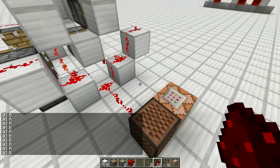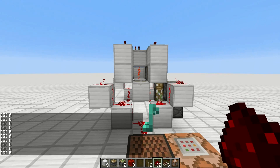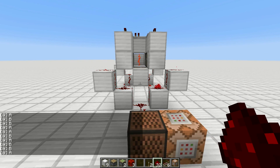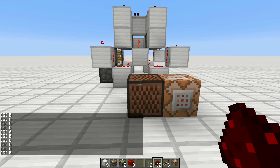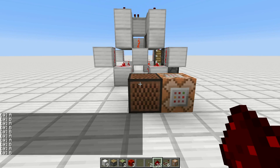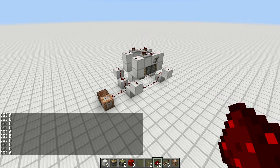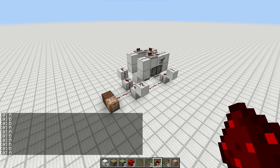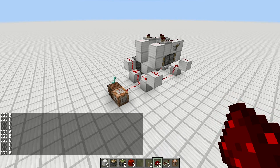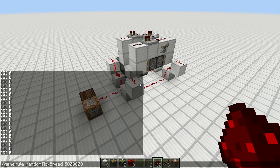You could theoretically say that from the perspective of the note block, this clock could be considered running on a higher frequency than just 20 hertz. You could theoretically build a 40 hertz clock, because you can trigger the note block twice per every game tick thanks to zero ticks. I don't think it should count, because you can always just add a zero tick pulse generator to any existing clock and call it higher speed. But yeah, it works like that — deal with it.